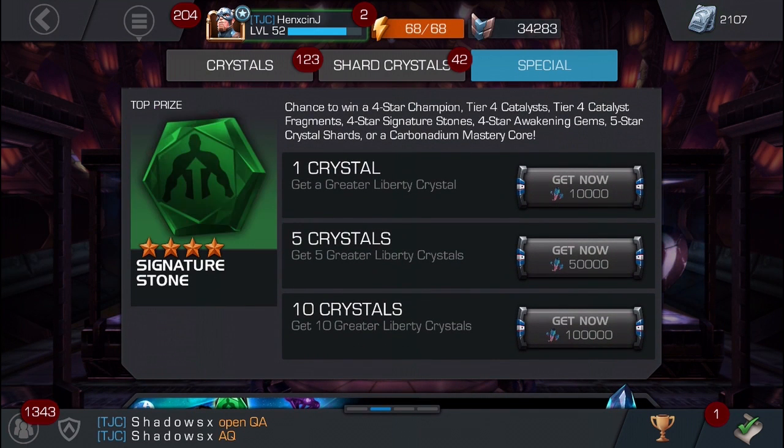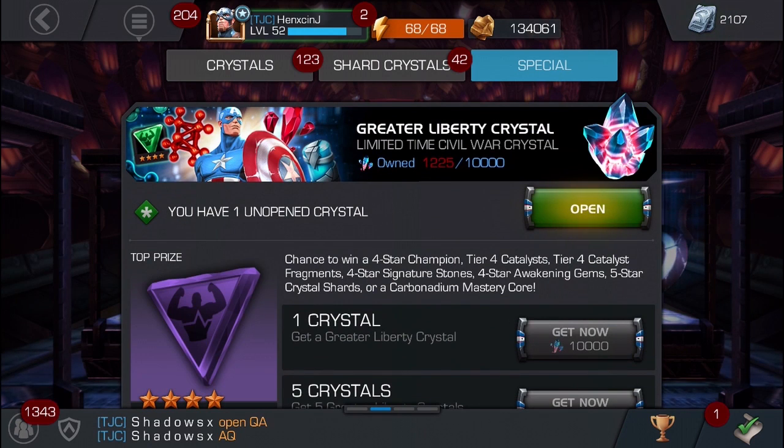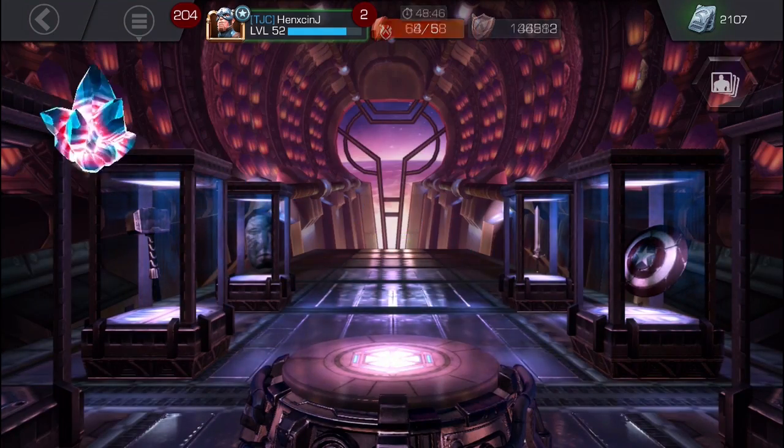You can get four five-star shards, four-star signature stones, four-star awakening gems which would be sick, and four-star champions which would be the best reward I could get. So let's just go straight into opening it.